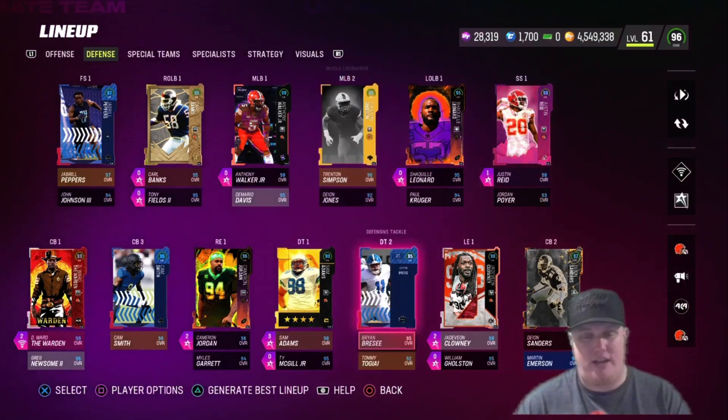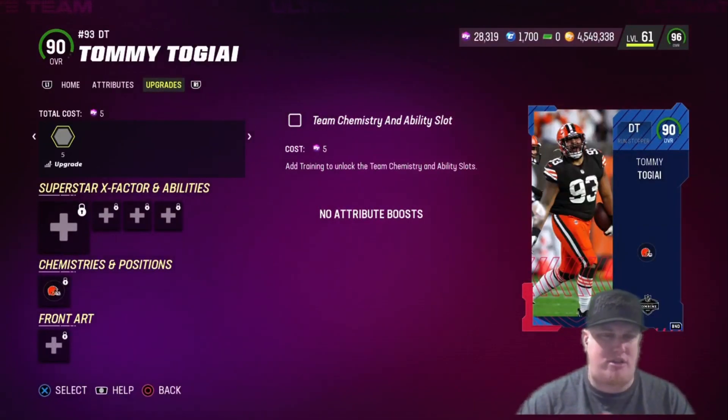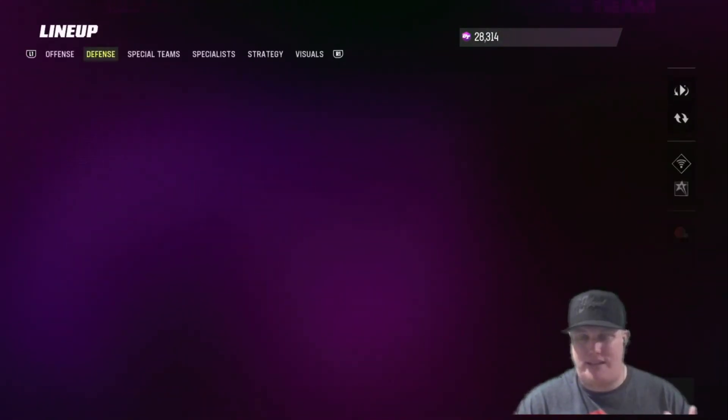Retooling the defensive line: Tommy Togiai, our defensive tackle, gets a 90 overall upgrade boosted to 92. We'll spend the training to lock him into the lineup, but at 92 he's going to be the fourth defensive tackle — so there's a good chance he doesn't make the team if we get further upgrades.